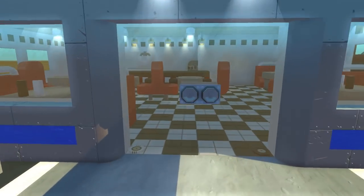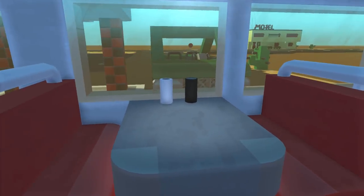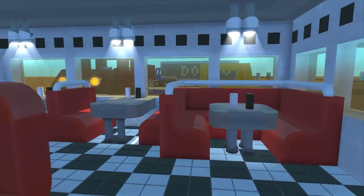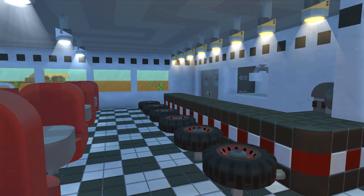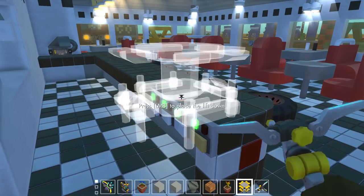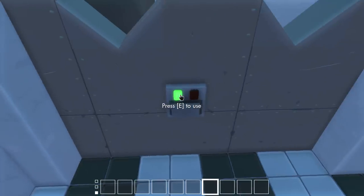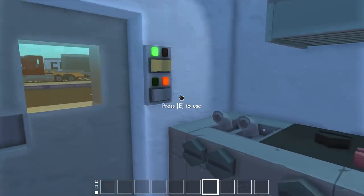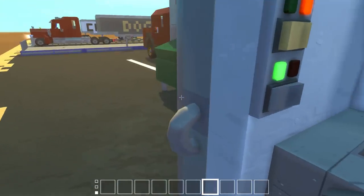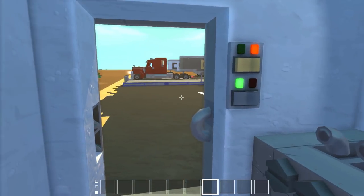Over in the truck stop we have this nice diner — let's head inside and maybe get a bite to eat. There are a bunch of tables with salt and pepper shakers, based on older diners you'd see out in the desert. I believe this was made by Doge Lord — he did a great job. There are buttons for switches and lights, a cash register, and in the back we have a very small kitchen. There's a sliding door with a clever little hole for the handle to fit in.